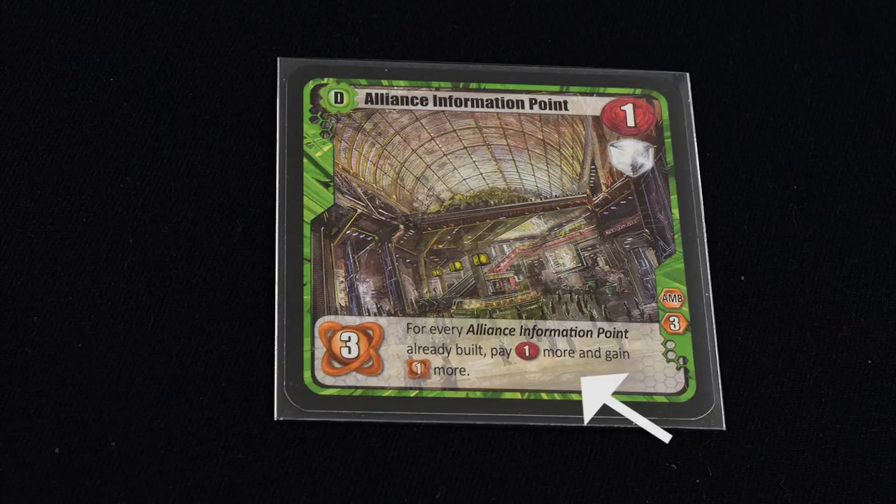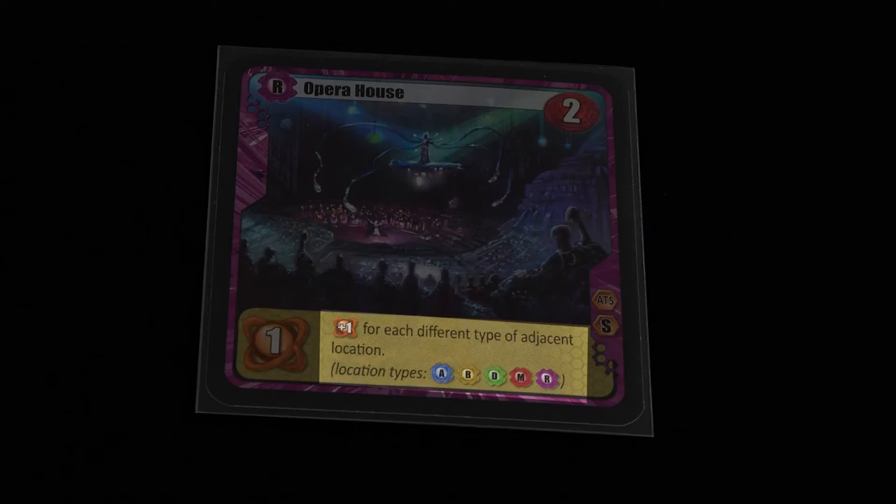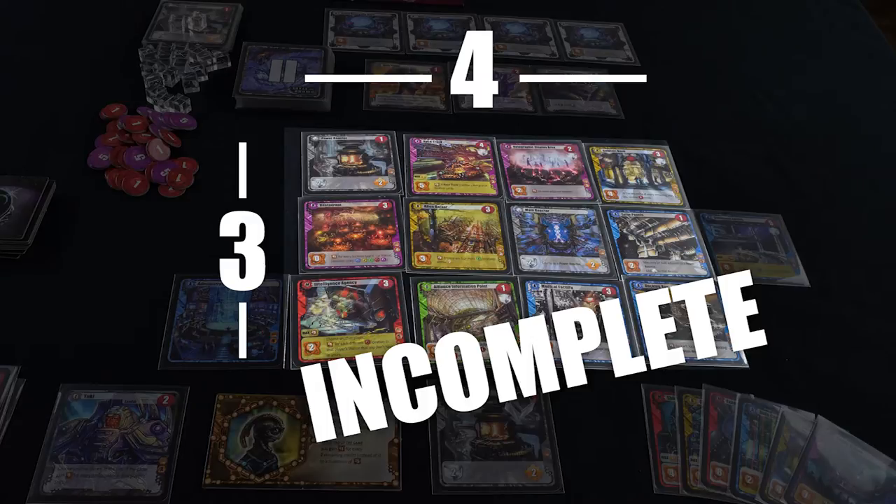This is where you get bonus scoring, depending largely on how your base is set up. Here is the only tricky part: if this box is white, you read the scoring rules and they happen immediately. If it's yellow, you do nothing yet — the bonus is scored at the end of the game. If you place a racetrack, for example, you're going to want to build a 4x4 grid of locations around it to earn those three extra victory points at game's end.